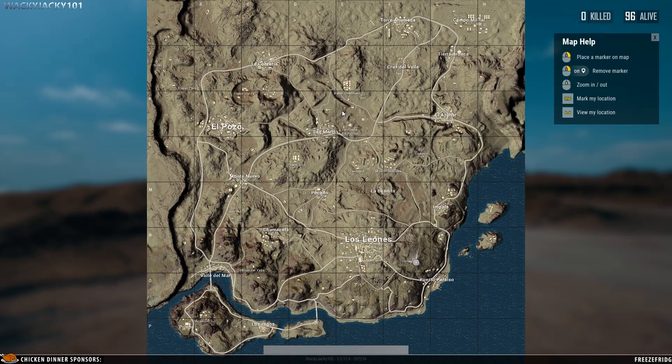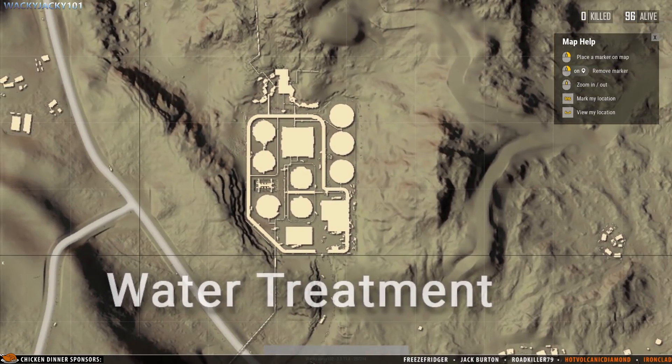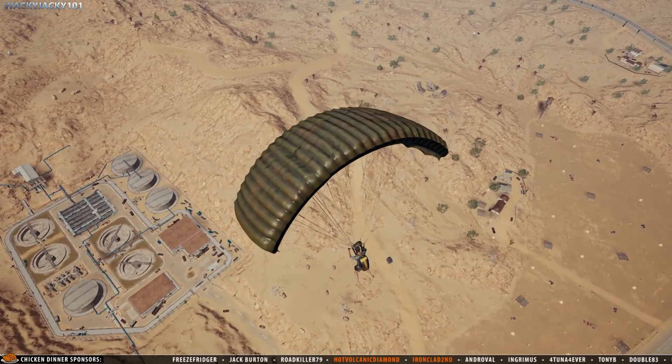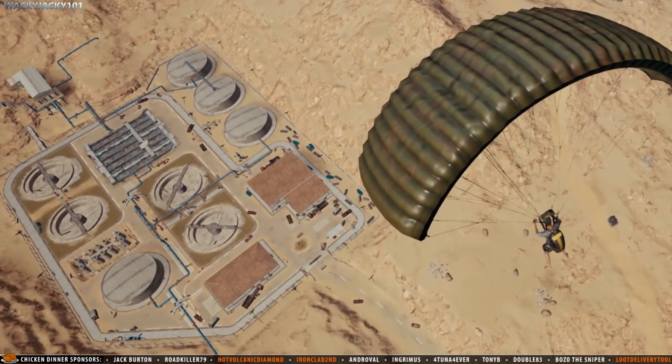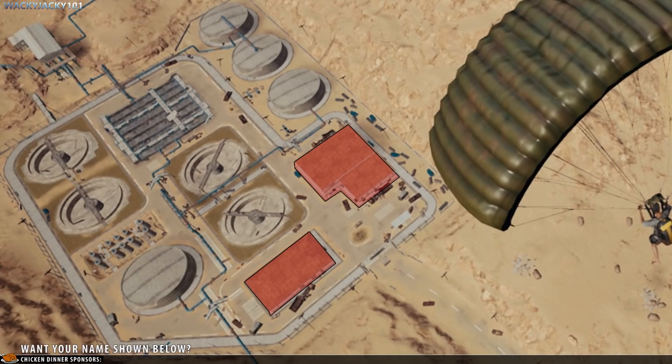We're going to the water treatment facility for this route — a place with a centralized location, meaning you likely won't be stuck outside the circle when done looting. The first thing I'll say is that you should absolutely avoid these big flat buildings at the beginning of your loot route. They have many small rooms and generally not very good loot. Save them for later.